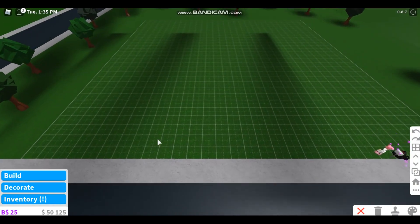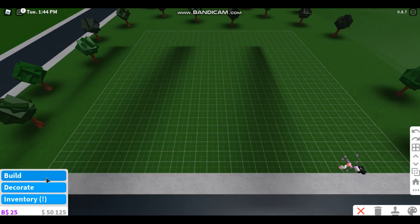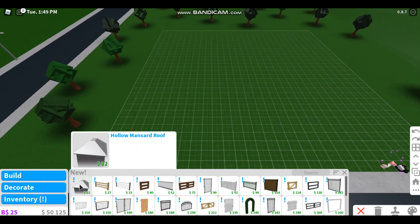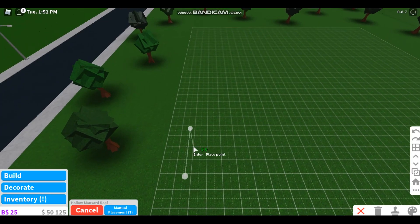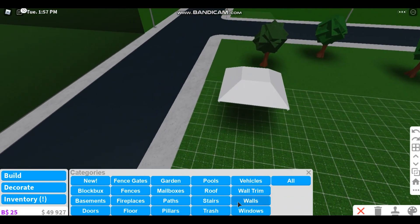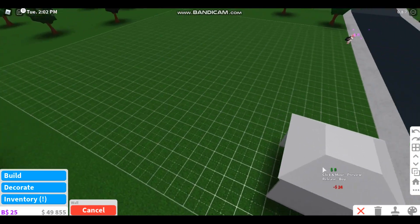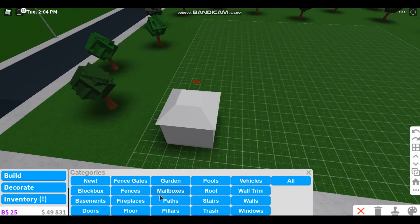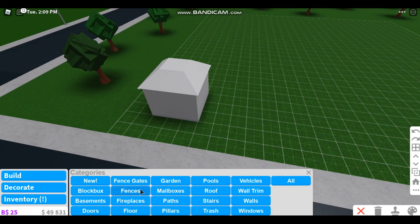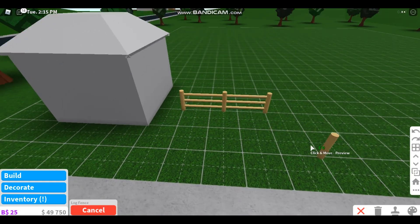Today we're gonna see the update together. Let's go into build mode and check out the new category. We have a new mansard roof — let's do like a three by three room right here. I really like it because it's just like the normal one but it's quite nice and cute. Definitely a lot of builds are going to come in after this video.